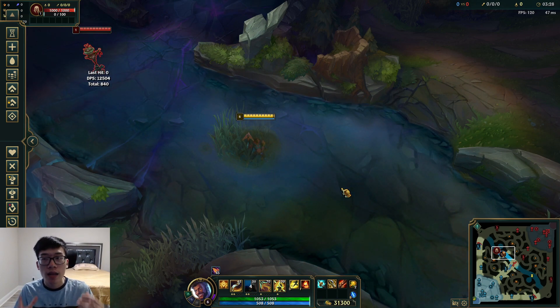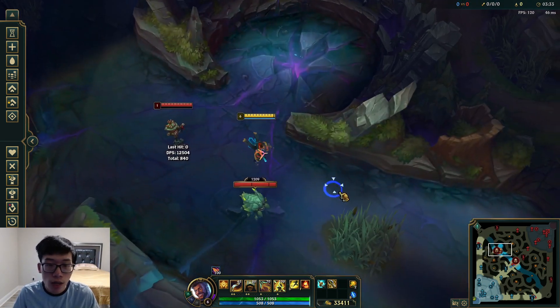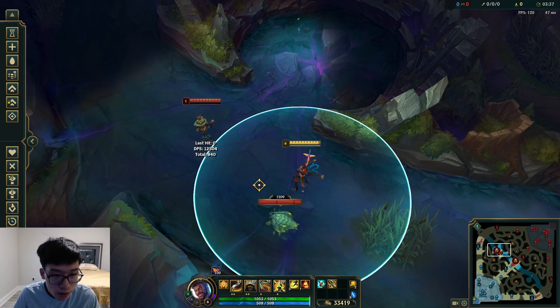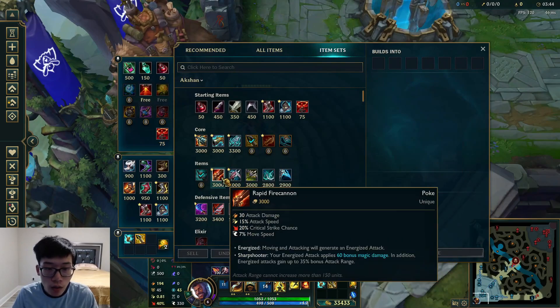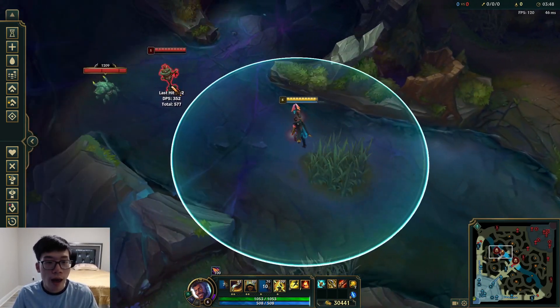That is the key thing that Akshan is missing in his kit. If you're playing regular Akshan, you can't do that. In a regular fight, you have to walk into your 500 range or use your E. What happens when you use your E and you don't kill anyone? You're dead. This build actually allows you to play from far, which is hence why it's called the Poke build.